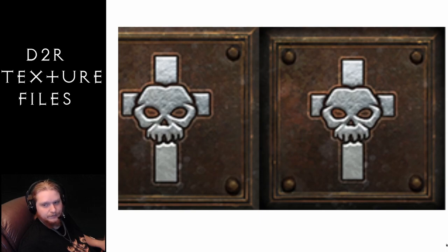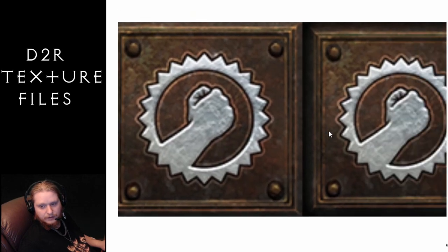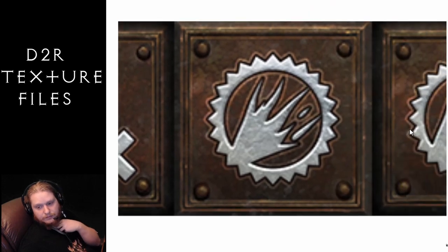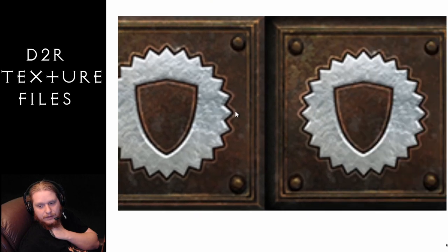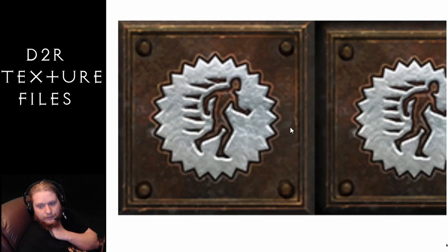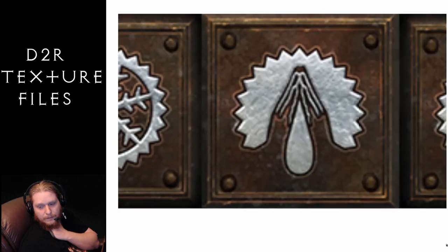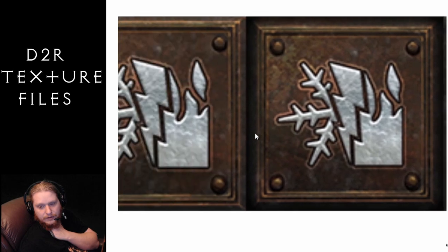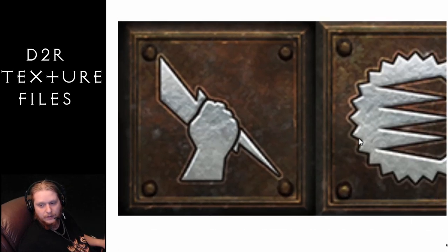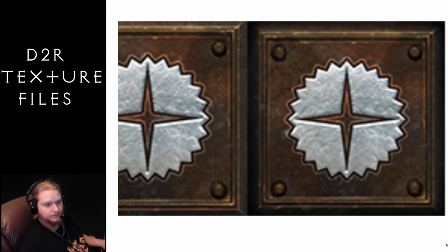Next on the list is Paladin. We've got Sacrifice right off the bat, followed by Smite, Might, Prayer, Resist Fire, Holy Bolt, Resist Ice, Thorns, Defiance, Charge, Blessed Aim, Vigor, Resist Lightning, Conversion, Blessed Hammer, Holy Freeze, Meditation, Vengeance, Holy Shield, Sanctuary, Fist of the Heavens, Fanaticism, Conviction, Redemption, Salvation. Pretty cool skill icons.